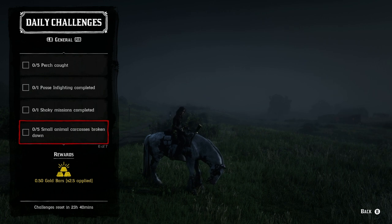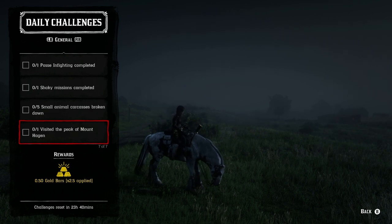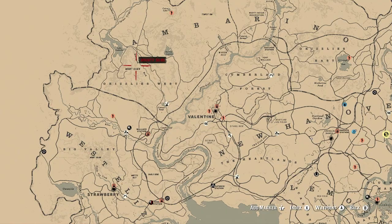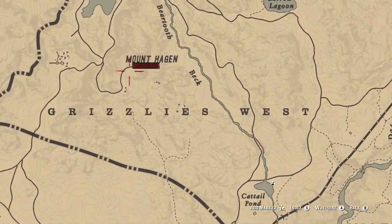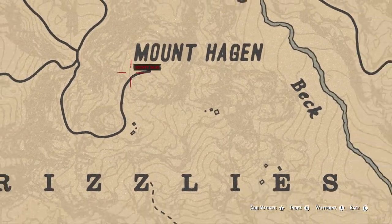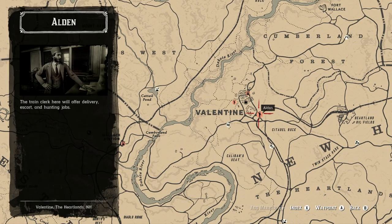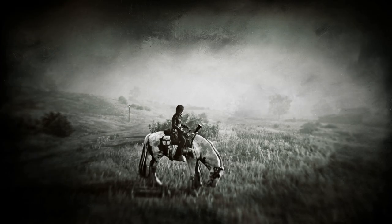For visiting the peak of Mount Hagen — the tallest point in the game — you'll get credit once you get close to the top. It is very cold up there, so make sure you have winter gear on beforehand or your character will take damage from the cold.